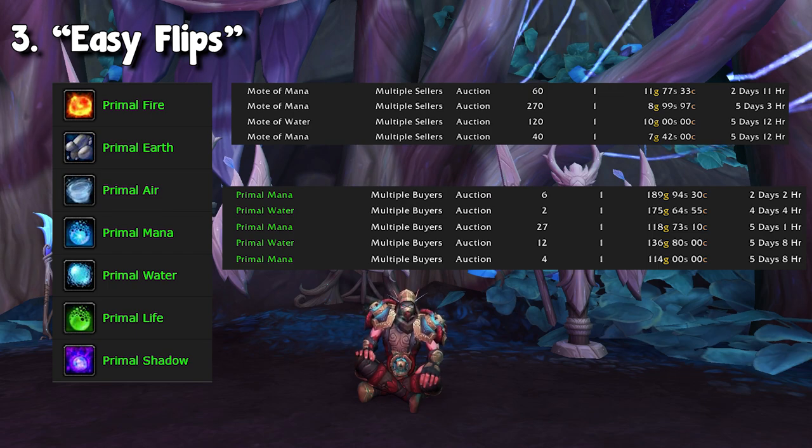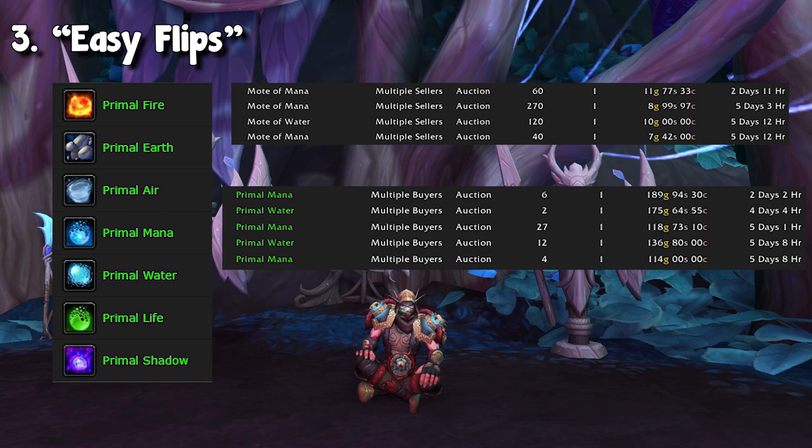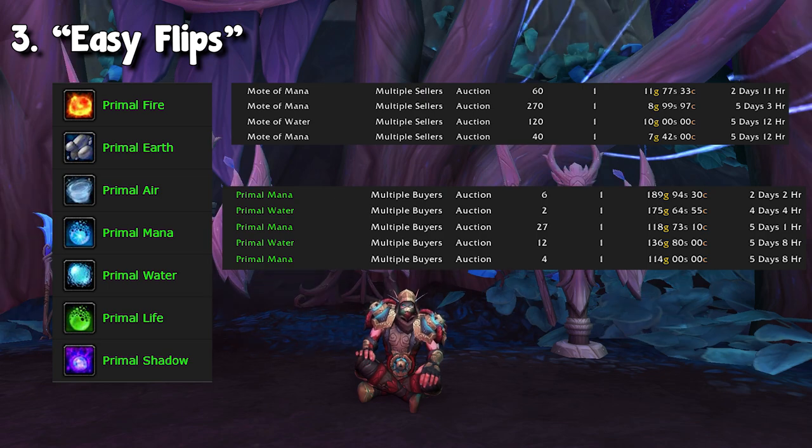All I have to do is post it on the auction house, and it sells very, very fast. On the NA region, I've seen the best deals with mana as well as water. Fire seems to be always really expensive, while other ones seem to be very cheap. Sometimes I can find 60 motes, which turns into 6 primals, or I may only find 12 motes, which is only 1 primal. It really depends, but simple things like this can make you a good amount of gold, especially if you do it often.